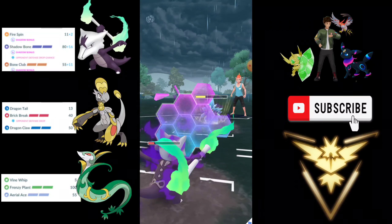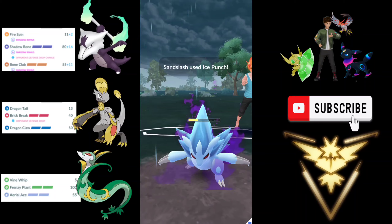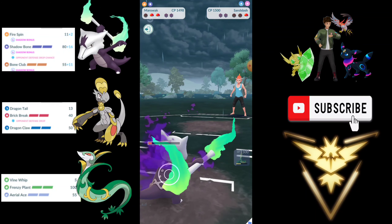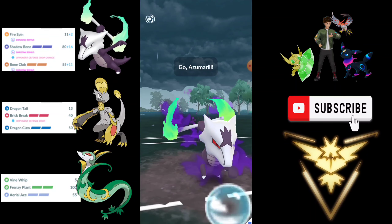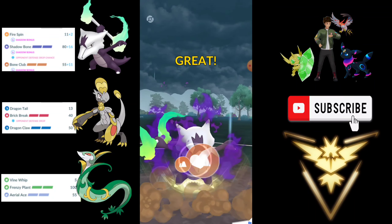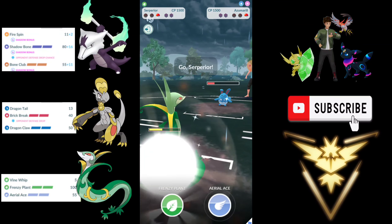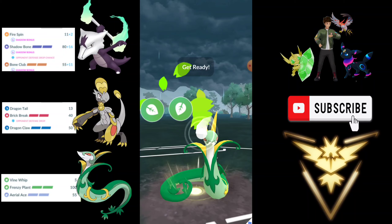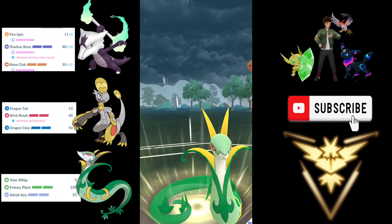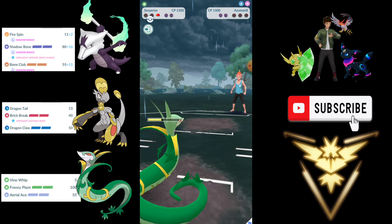We are just going to farm them down with Fire Spin — double super effective damage because of Ice and Steel typing. He throws Ice Punch; I think he was trying to bait me. That is fine and we throw a Bone Club now. This will get him very low. Azumarill has a move loaded and we also have a move on Serperior, so we don't have to overfarm. Just click on the move, win the charge attack priority, knock this Azumarill out, and secure the win. The Frenzy Plant is going to be overkill for Azumarill, securing the win.